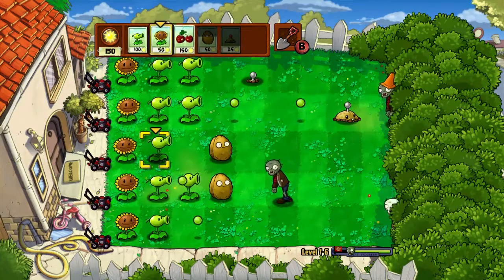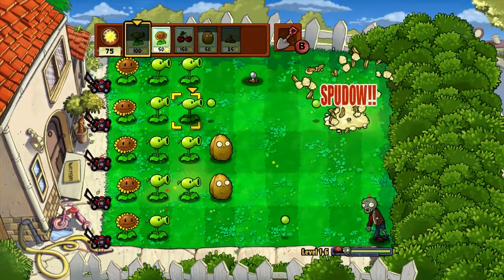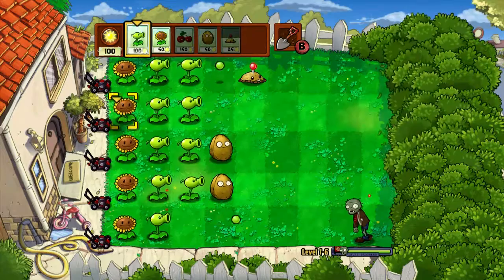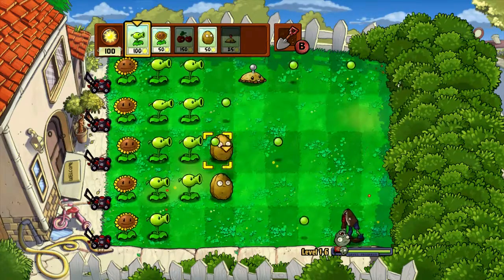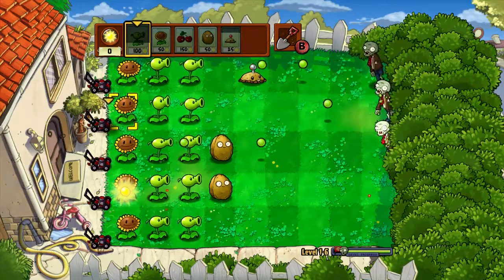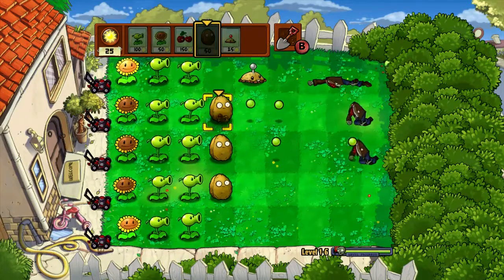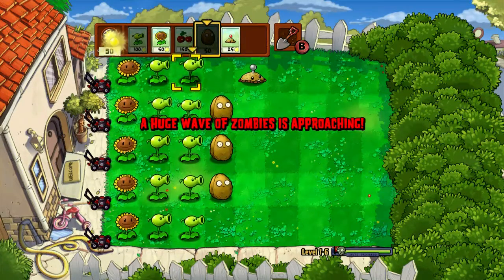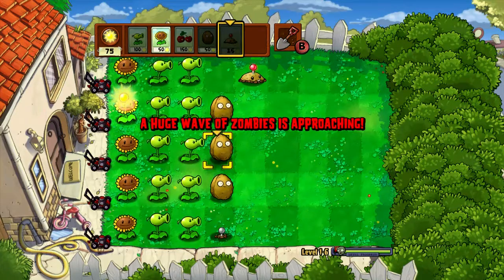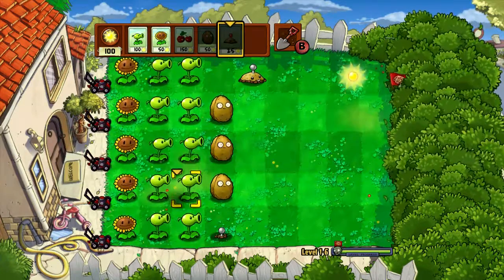Why do walnuts take forever to load? The plants have to load. Once you've done the royal sunflowers they're kind of useless — they're just a waste of space because you only have a certain amount of space which you can really use. Something's gonna need to go there.